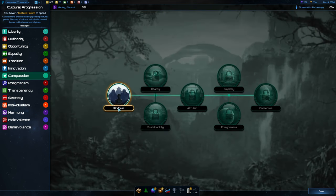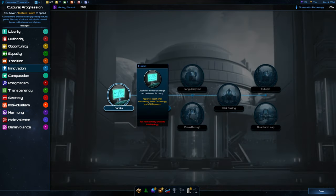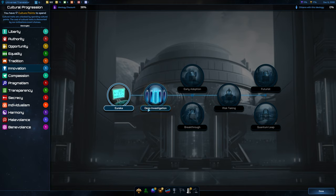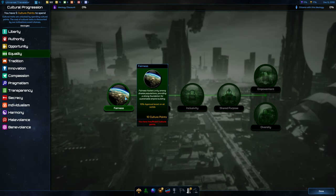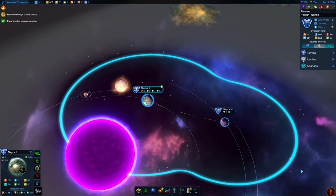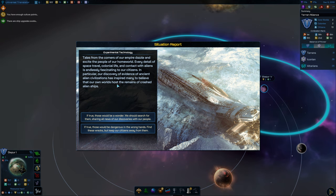Kindness gives an approval bonus based on compassion — plus one diplomacy. Innovation — we've already got that one — plus three research after discovering an anomaly. That might be good; let's go deeper into innovation. We've got five culture points so we need a little bit more to get deeper into the tree in one of the other paths. Experimental technology — tales from the corner of our empire dazzle and excite the people of our home world.